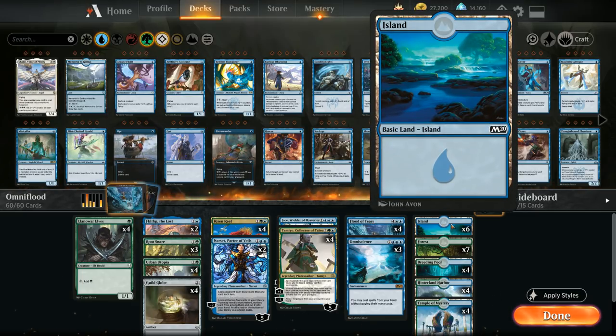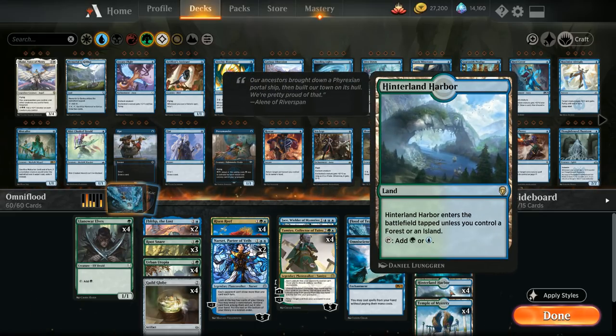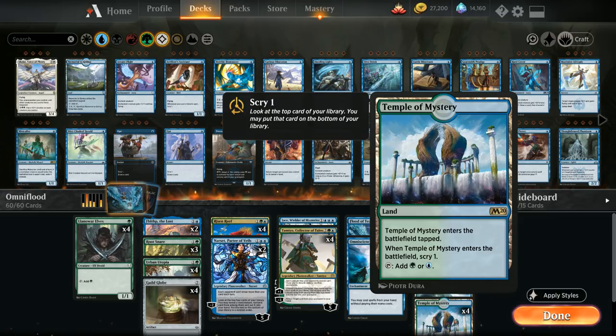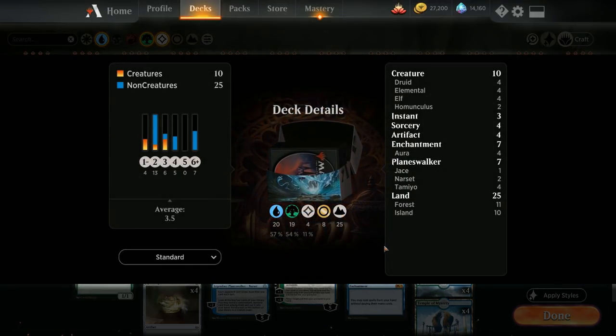We've got six basic Islands, seven basic Forests, four Breeding Pools giving us eleven untapped green sources for the Llanowar Elves, four copies of Hinterland Harbor, and a full playset of Temple of Mystery — which is great in this deck, helping us scry one and find the missing combo pieces. That's our deck, now let's jump into some games and see how it does.